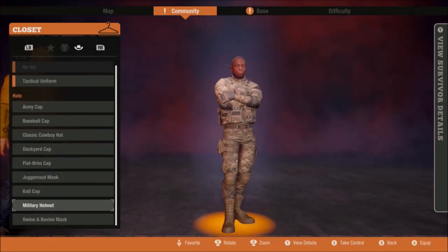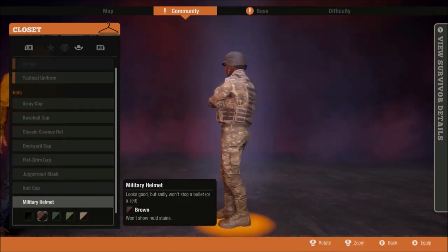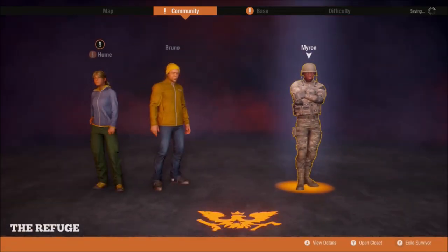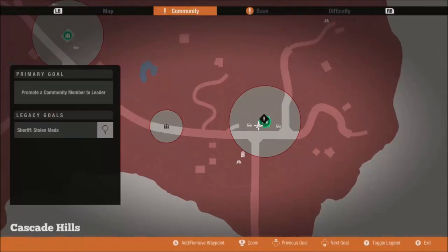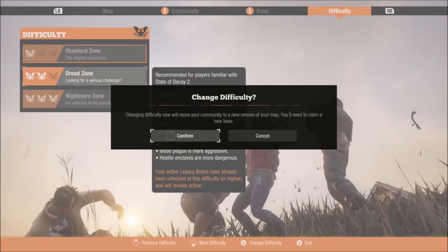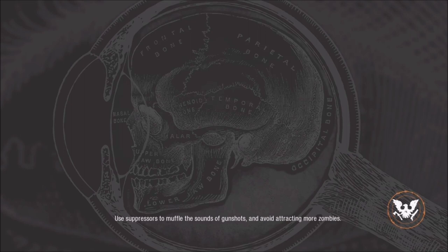What I did was pick a certain map that I was familiar with and kept switching from dread zone to standard zone, because every time you do that it resets the map for you. So you can make your runs, loot everything, switch it, and then make your run again. A little tedious, but it was definitely the best way that I figured out. I don't know if you guys have been having trouble finding these things or not — I figured I'd put this video out there, maybe it'll help some people.